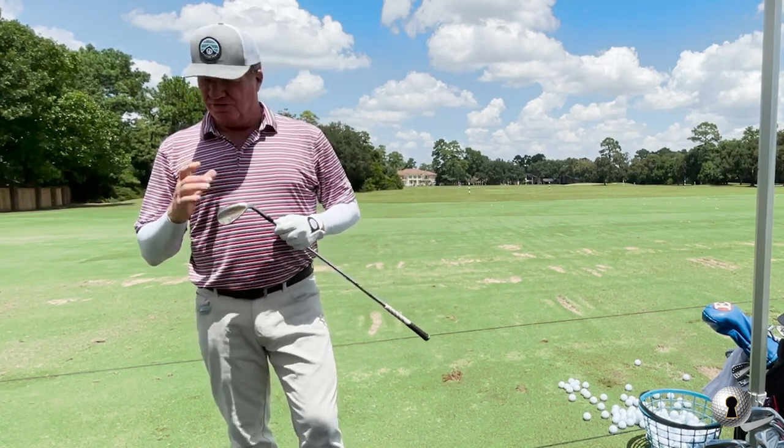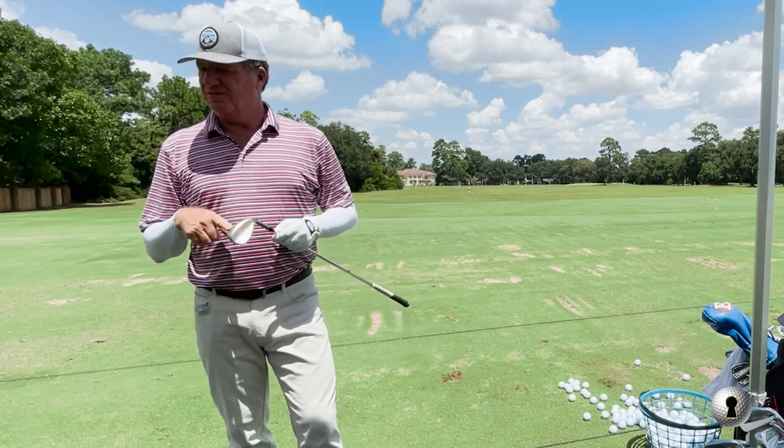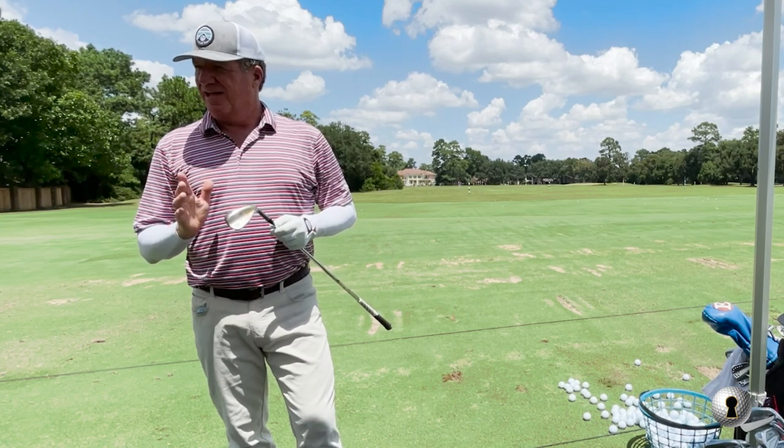I like a wedge that has a sort of a narrow bottom, because I like to hit down on them. But I don't want it too wide, I don't want it too sharp. This is 12 degrees of bounce — that's 60. But I bend it to a 58, so it makes it 10.